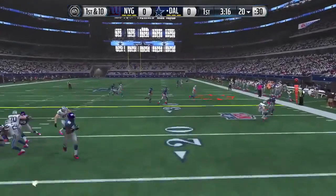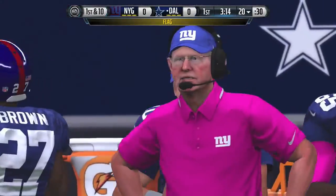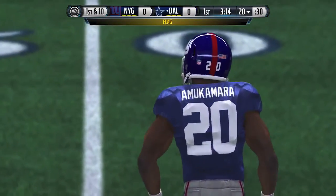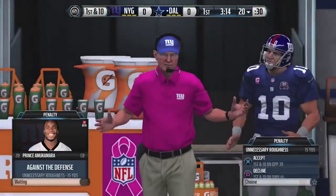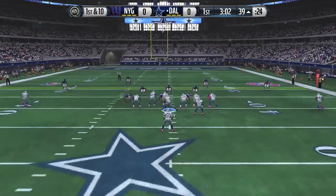Here we go, Derek Carr — let's get something rolling. We hit Witten for the first down. We've got a flag. What is the call? And what is up with Eli's hat? Eli's got a bunch of crap on his hat. That was kind of interesting, but we're also going to have a personal foul — unnecessary roughness — going to tack on to that play.